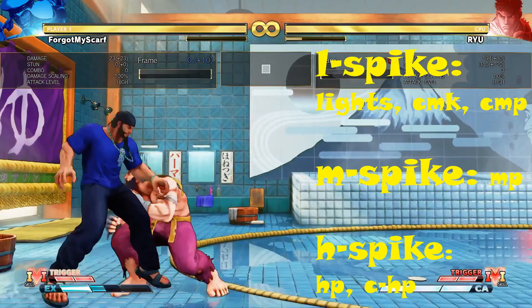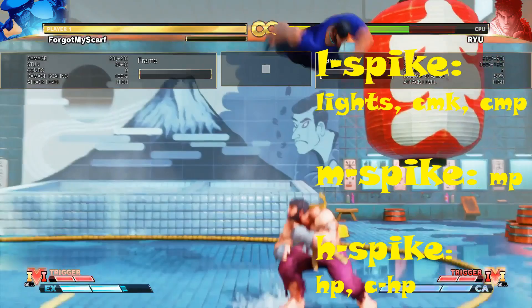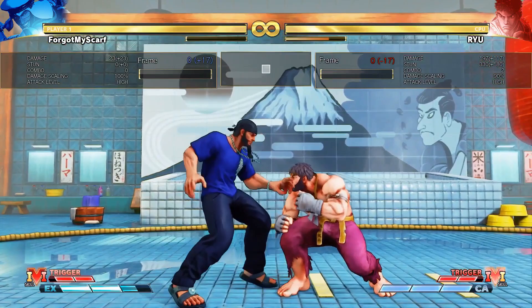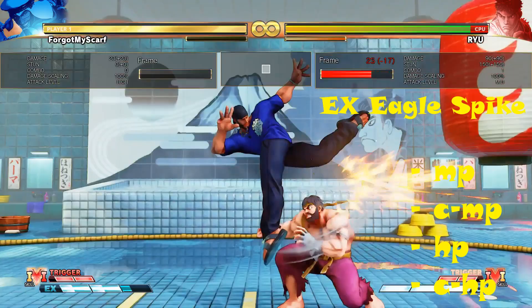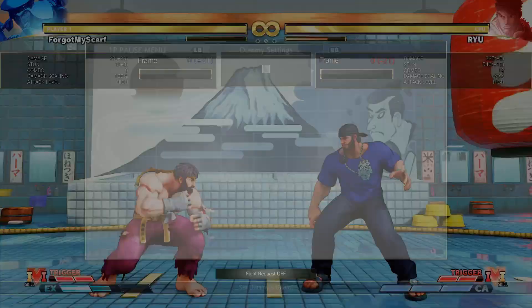Crouching Medium Punch also goes into light Eagle Spike. Medium Punch can go into a Medium Eagle Spike. And his Heavy Buttons go into the Heavy Eagle Spike — that's how the priority system links with the buttons. His Crouching Medium Punch, Stand Medium Punch, Heavy Punch, and Crouching Heavy Punch all cancel into his EX Launcher, and that allows you to switch sides and do more damage.